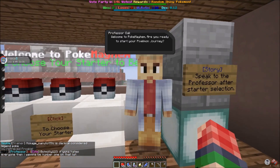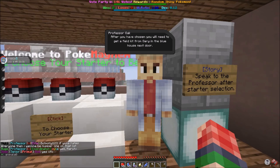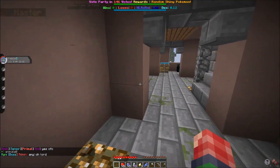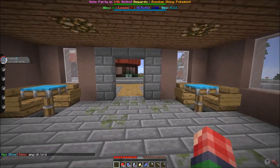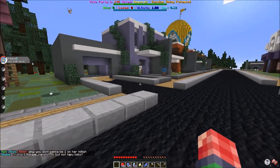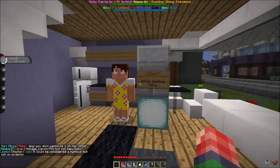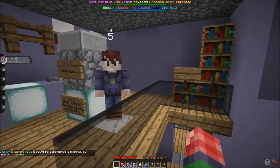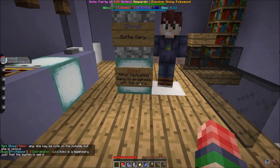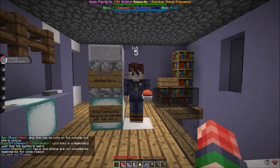Speak to the professor. After choosing, you will need to get a field kit from Gary in the house next door. Let's go ahead and talk to Gary. So the blue house is this one and we got to go talk to Gary. After beating Gary, click the sign to reset the story. He's telling me to battle Gary. After defeating Gary, click to reset the story.